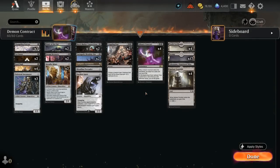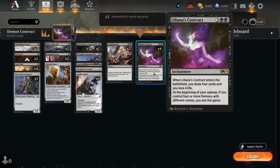Hello and welcome to another Historic Games video as we continue the alternate win condition week on the channel. Today it's time for Liliana's Contract, a five-mana enchantment. When it enters the battlefield, you draw four cards at the cost of four life, and then at the beginning of your upkeep, if you control four or more demons with different names, you win the game.